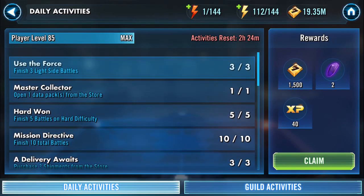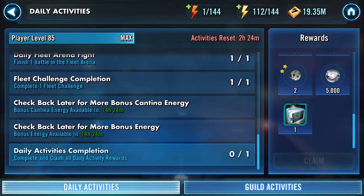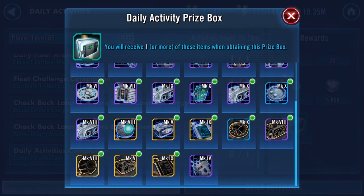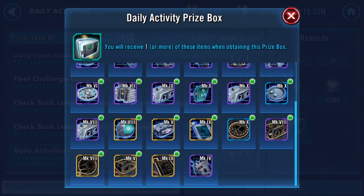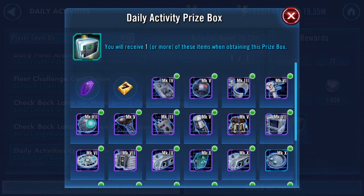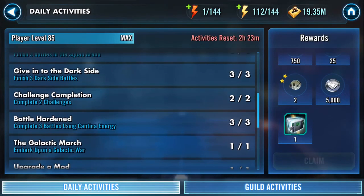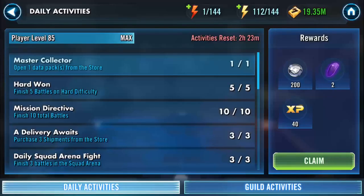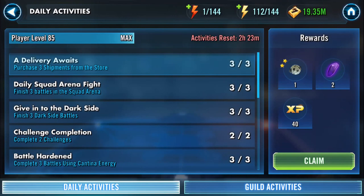Evening or daily activities — what's in the box — and it will be one or more from this selection here. I think they're all shards. I don't recall ever actually getting a whole one. Use Force must collect — a hard one. Mission directive delivery awaits.